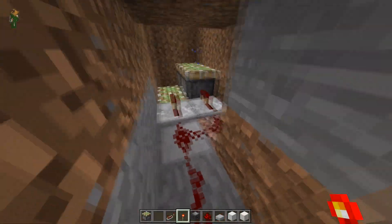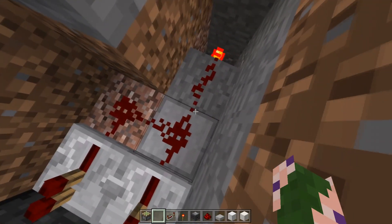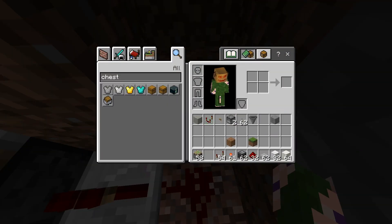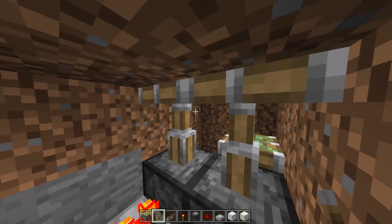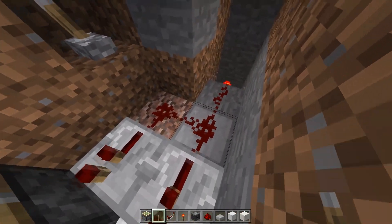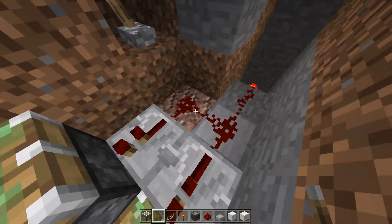Believe it or not, that is all it takes to make one side of this. We can test it simply by grabbing any block next to this redstone dust line and placing a lever — powered on, and there we go, you can see that takes our pistons up to surface level. Go ahead and repeat what you've done for the other side.